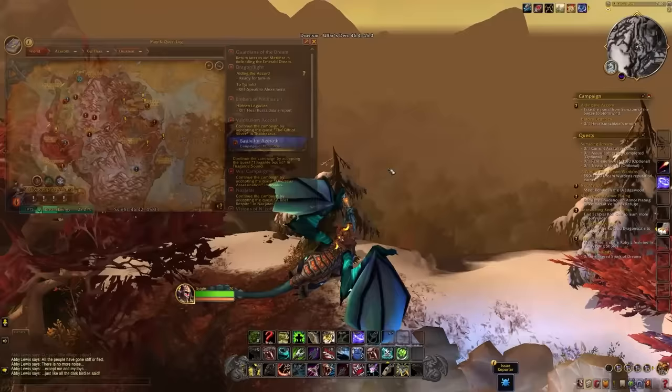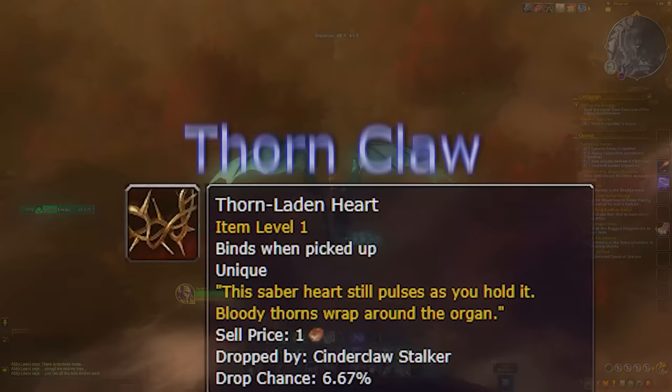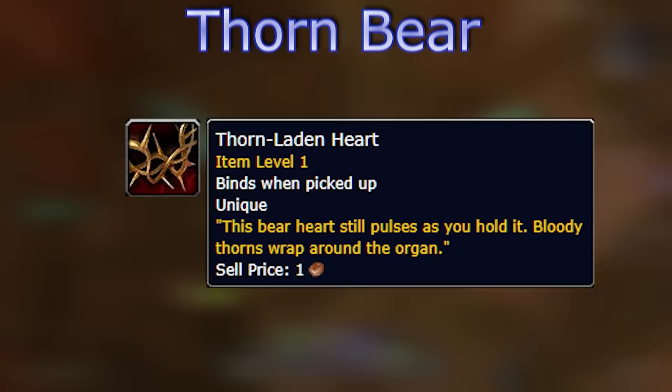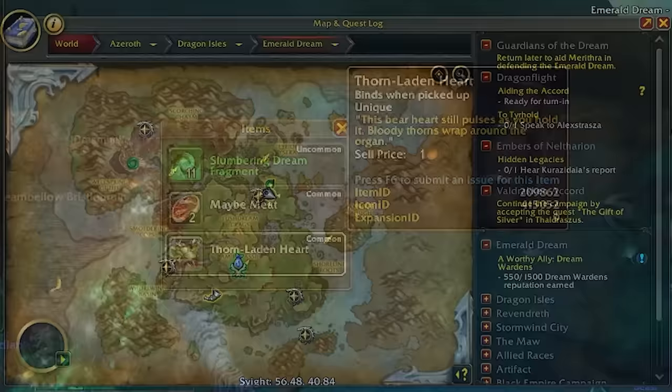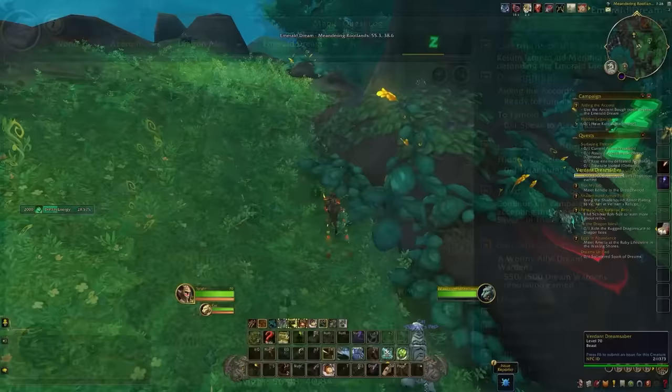Here's how it works: you'll first need to get your hands on a Thorn-Laden Heart. Which heart you get will determine which pet you can tame. Luckily it drops from a specific mob type, so you can target the pet you want. For example, if you're after the thorn bear, kill bears found within the dream and eventually you'll get your Thorn-Laden Heart. If you want the cat, kill the sabers found within the dream to get that heart instead.